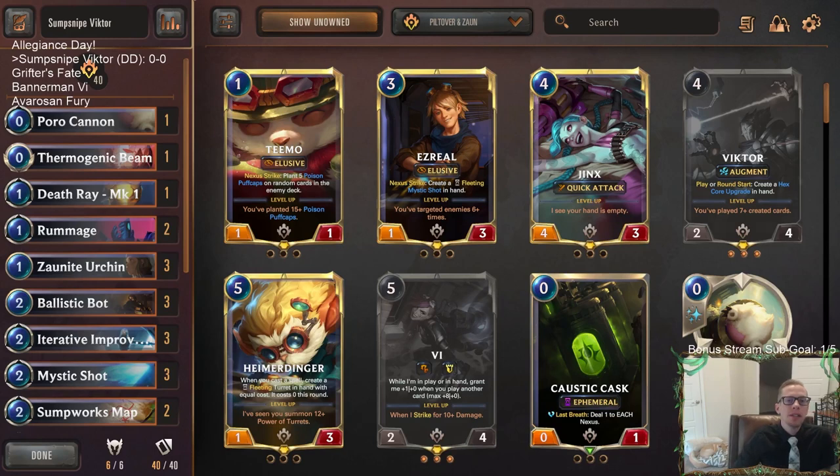Welcome everybody here in Twitch chat and on YouTube for a special Allegiance Day. We're going to be playing four decks built around some different Allegiance cards that don't see too much play. We're starting with PnZ Allegiance, then we'll play Yordle Grifter, Vanguard Bannerman — cards we haven't played in forever — and then Avros and Outriders as well.